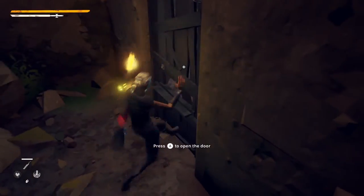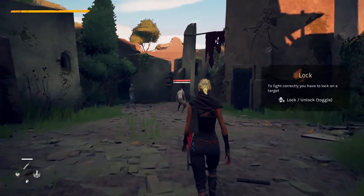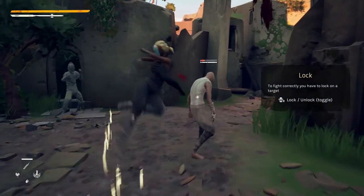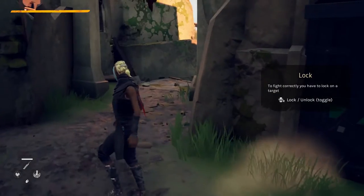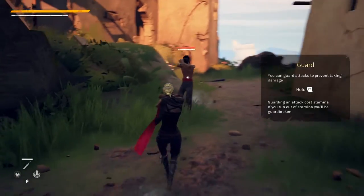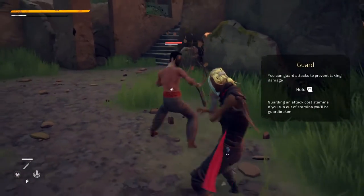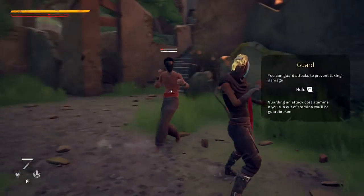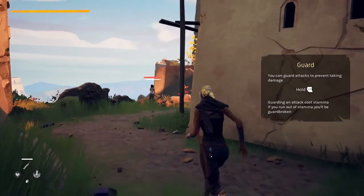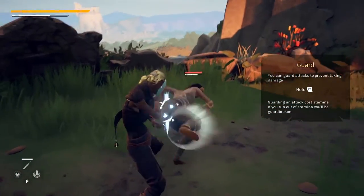Absolver is an online action game with a focus on a very deep but accessible melee combat system. The combat in Absolver is inspired by actual martial arts, and we wanted to create a system that was deep but accessible, in which players could create their own custom combat choreographies. What we're seeing here is a tutorial map. The main part of the game is set in a small open world made of a dozen interconnected zones that players can explore freely, and in which players are match-made with others seamlessly.